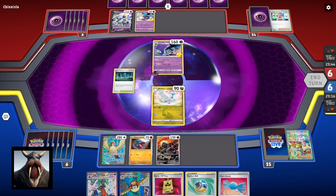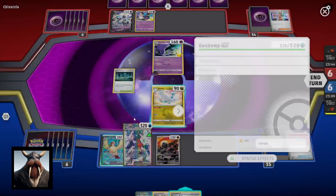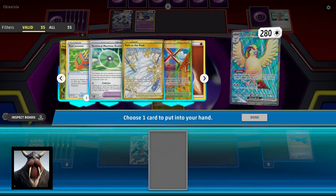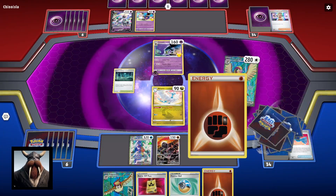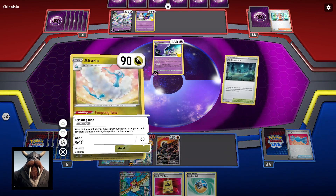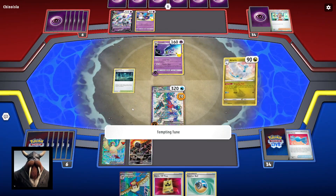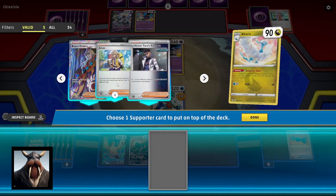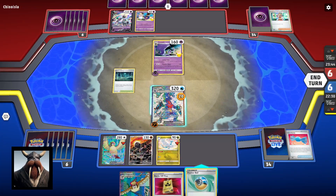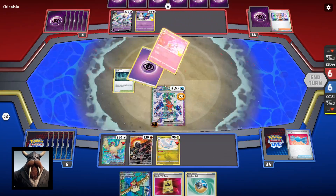We can evolve to Garchomp EX fairly nicely right there. We deal 160 — so we're gonna Quick Search and pull up a Fighting energy. Right here, now we are gonna get pinged for 20 damage which is unfortunate, but it's a setup. We're gonna retreat — this is a nice situation, we'll Tempting Tune to pick up... we'll dump Arvin on the bench. And we'll just get a Hydrolander — unfortunately we don't have any targets in our discard, but this was a pretty good Hydrolander. Take a prize.